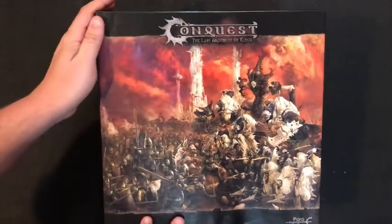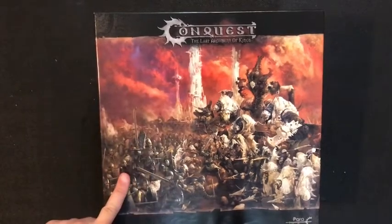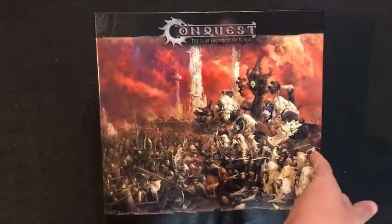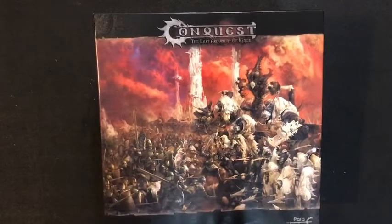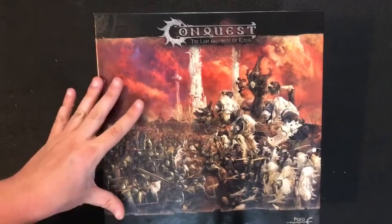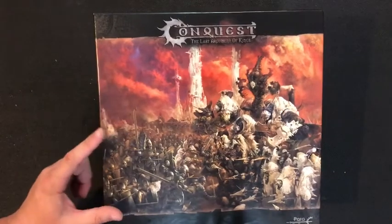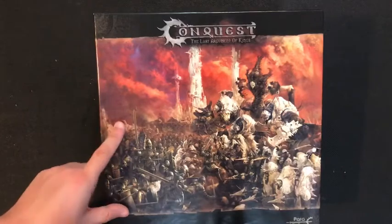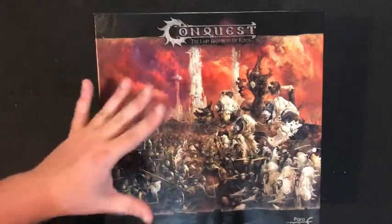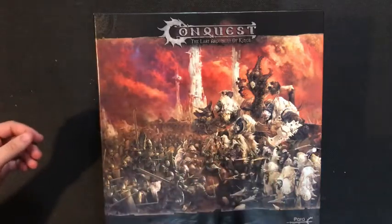Welcome back to Queen City Gaming! Today we have a brand new game on the channel: Conquest: The Last Argument of Kings — with some fantastic box art. My box came a little damaged with a small chip, but I just got this from the post office. It's from a group called Parabellum Wargaming, been out for a couple months. It's a really cool rank and file game. In our starter set we get the Hundred Kingdoms, which are our human faction, and the Spire, which are like weird space-elf biomancer creatures — really cool lore-wise.